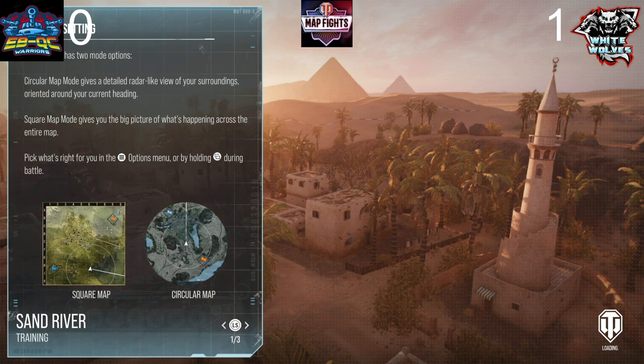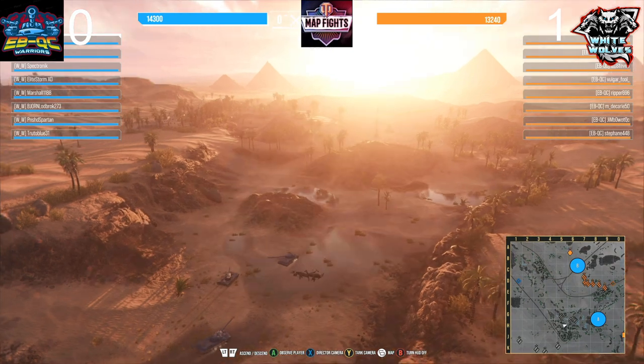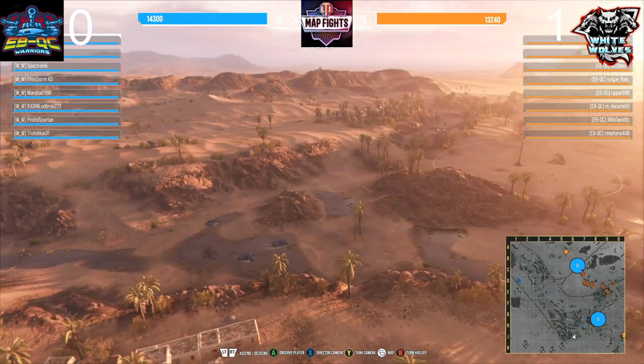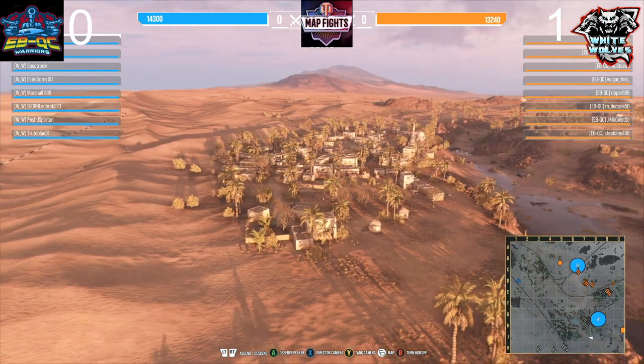It's actually bringing me back into Sand River, so I'm technically still here. I wonder why it dashboard-kicked me out. Maybe because I wasn't there when they launched. Alright, so here we go — White Wolves went completely the other way this time. They're pushing on A cap. That was really strange getting kicked out.